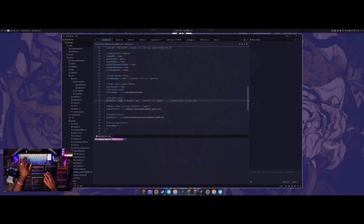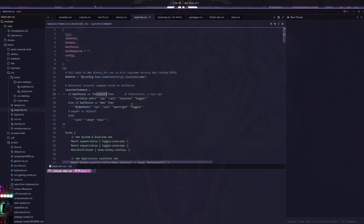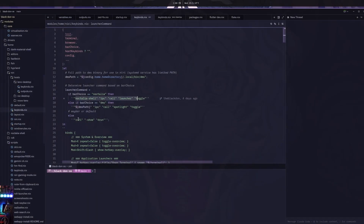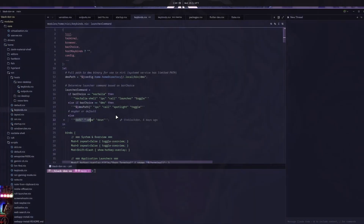With all these keybind options, I added conditional keybinds based on which bar is selected. If Noctilia is selected, the launcher keybind launches the Noctilia launcher; since I have DMS selected it launches the DMS one; and for Waybar it uses Rofi. The bind is mod+space for all three — the config selects which one to use automatically, so you don't have to comment out or change your keybinds manually.